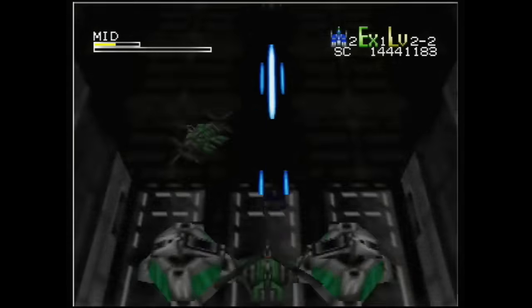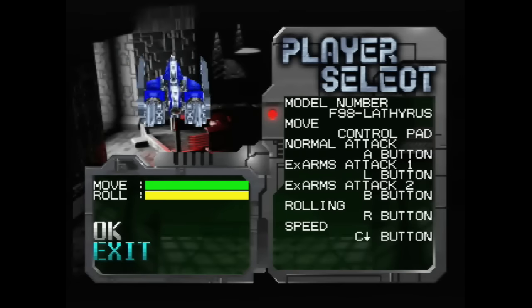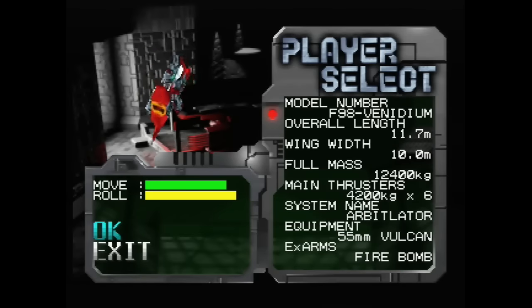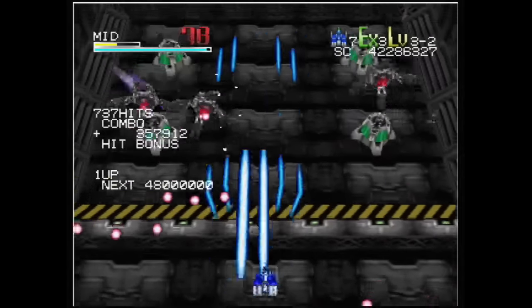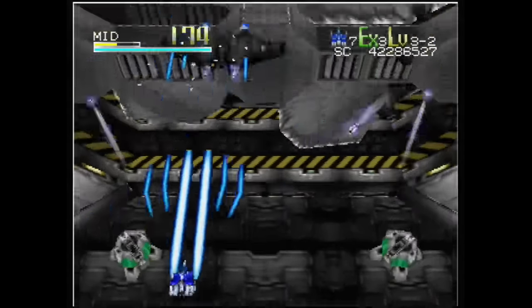Star Soldier: Vanishing Earth takes a very straightforward approach in its presentation. There are three different ships to select, each with a different primary weapon, secondary weapon, along with varying speed. There is a nice balance here between power and spread. The blue ship has a powerful laser, but the spread is rather limited. It makes up for this by moving rather quickly.